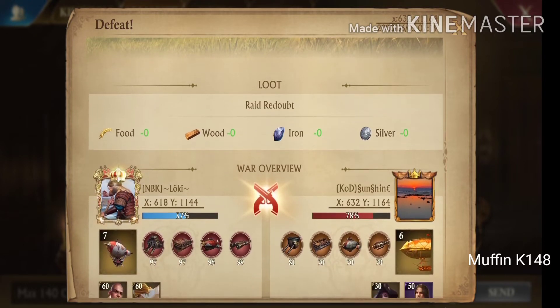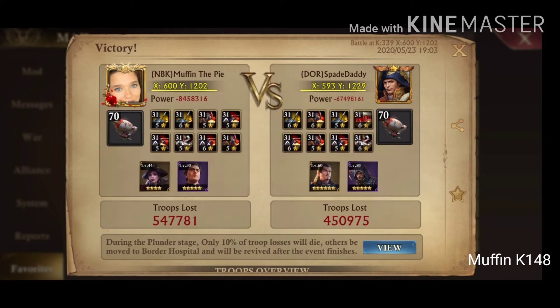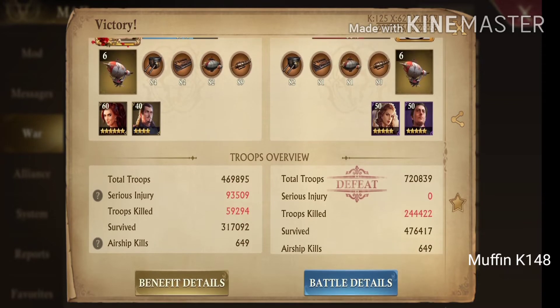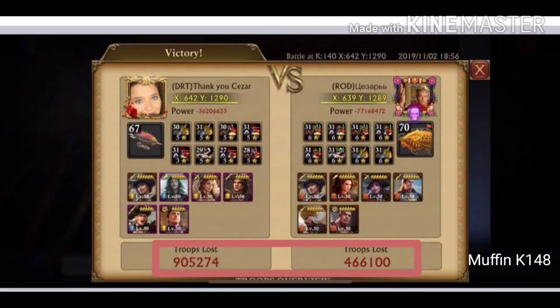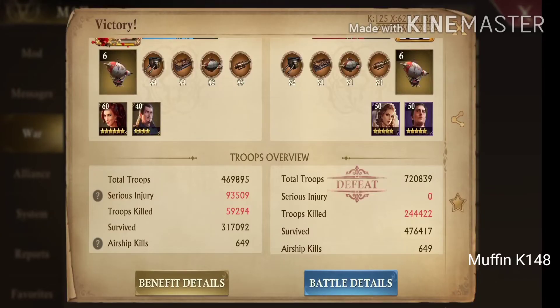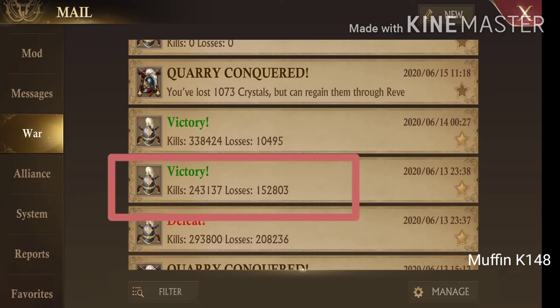There are two main flaws of the new report design. First, you don't see quickly how many troops you killed or lost. Previously, we had big numbers and the case was clear. Of course, number of troops doesn't mean it's the reason someone lost or won, because I'm winning a lot of times when losing solely T2s — I may lose four times more troops than my opponent and still have a winning battle, power-wise. But if you only measure battles by number of troops, you may still view it that way. Just close the report and you see old-style how many you lost and how many you killed.